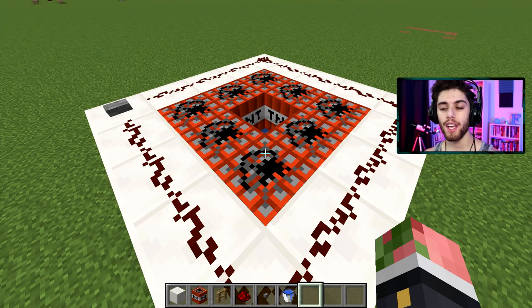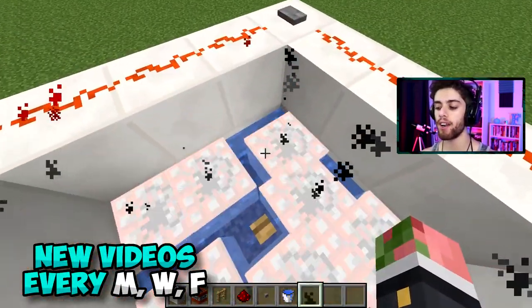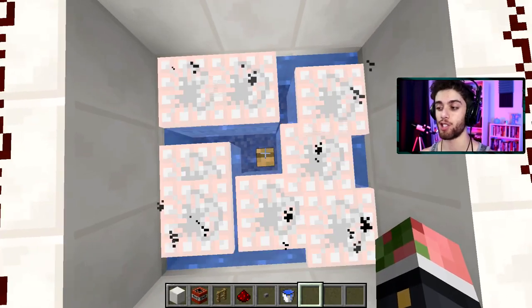So before we build it, here is how this works. Basically, you're going to hop inside a water pen, hit a button, and you're going to get launched into the stratosphere.